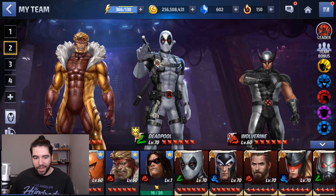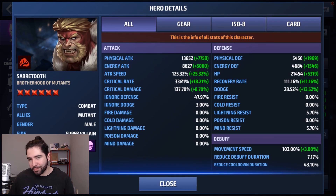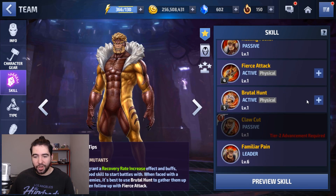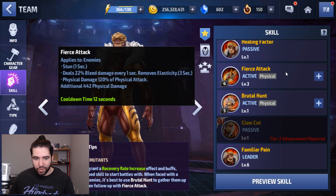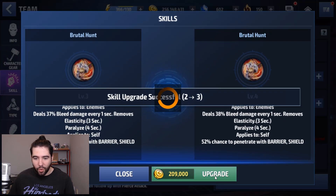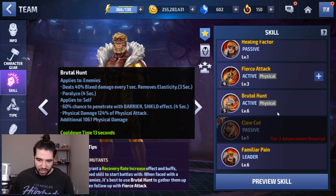We've got team-up bonuses — actually that was a bit misleading, we're at 33% so still 17% away, but that's not far to go. Fierce Attack we can keep at level three because it doesn't have any particularly good effects. And then Brutal Hunt we do want to go higher because of the chance to penetrate — we go from 40% to 60% chance to penetrate, which is decent. That's his fifth skill.